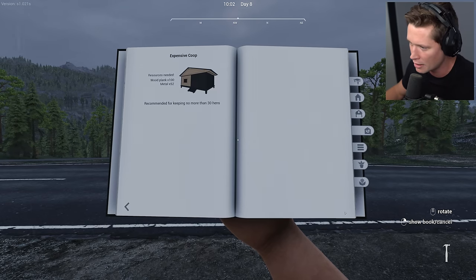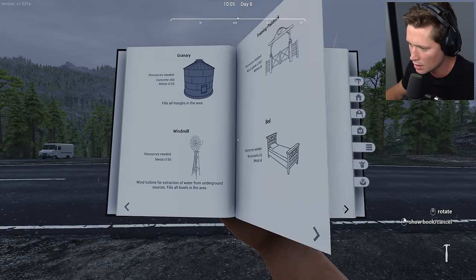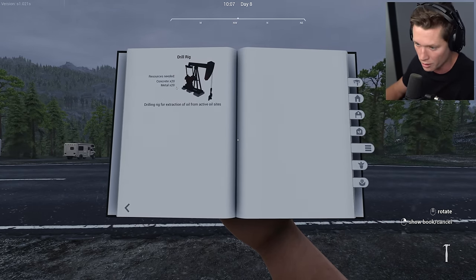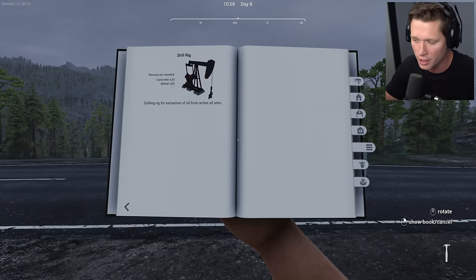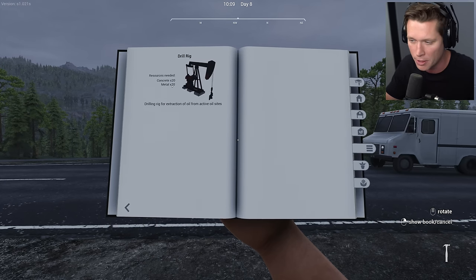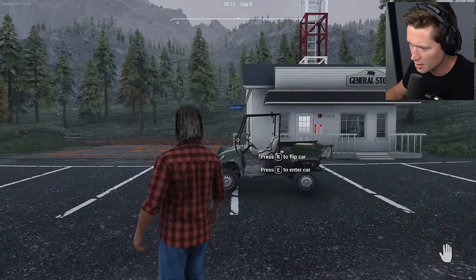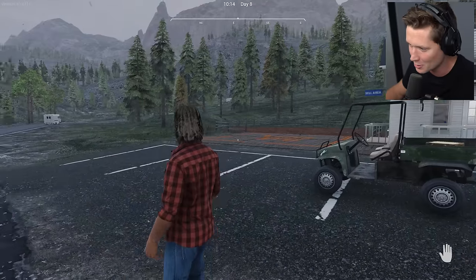I also want to start drilling for oil. Somebody in the comments said drilling for oil, especially next to the general store, is really good. We need 20 concrete - about two and a half dollars a piece - and 20 metal which is ten dollars a piece. I'm actually going to take a look around here just to be sure we're okay, because talking about this story scares me a little bit.